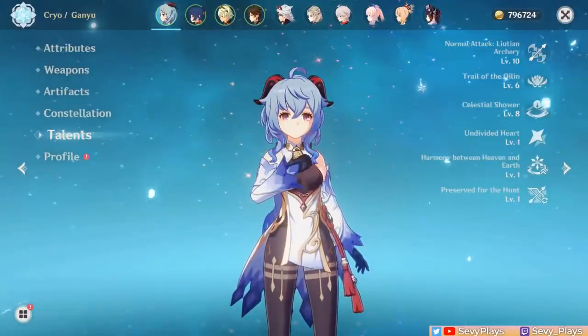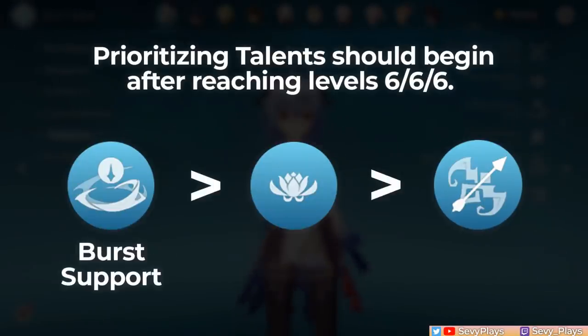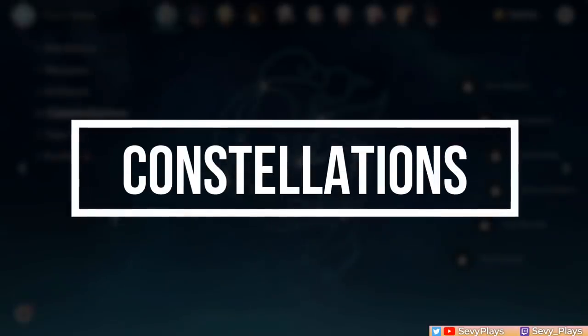So which of Ganyu's talents should you prioritize? Firstly, I recommend getting all her talents up to level 6. If you plan on keeping Ganyu on-field most of the time, then definitely prioritize her charged shot. If you're going to play her as an off-field support or in a quick swap team, prioritize her burst first. Ganyu is one of the most C-Zero friendly characters out there, but let's see what her constellations give.